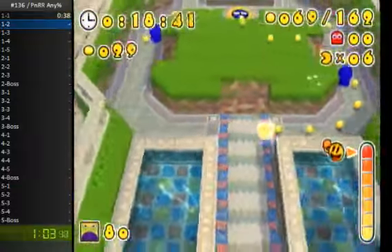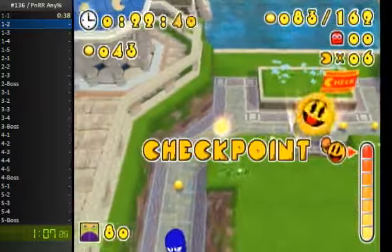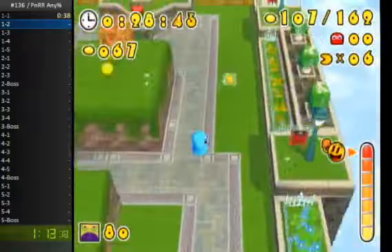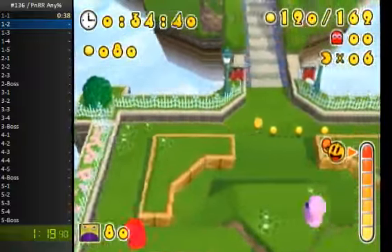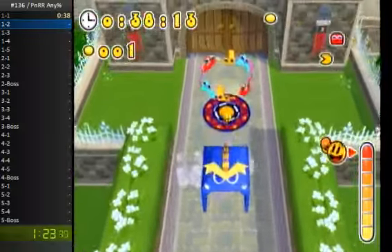I'm not boosting in sections like this because it's really not advantageous — the space is so small you'll probably just go blind into the walls and lose all of your speed, which is bad. These first few levels are pretty basic, there's not a whole lot to say about them. It's fine that I missed the Pack Dots; most of the route is very lenient on Pack Dots, so it doesn't really matter.